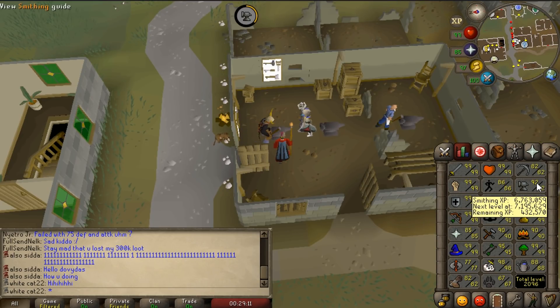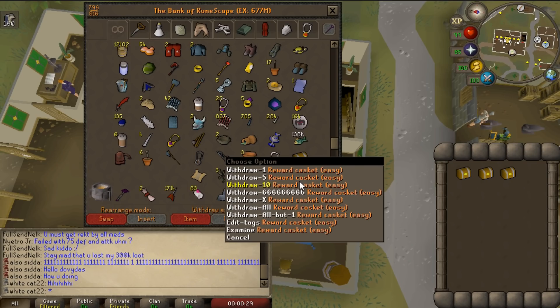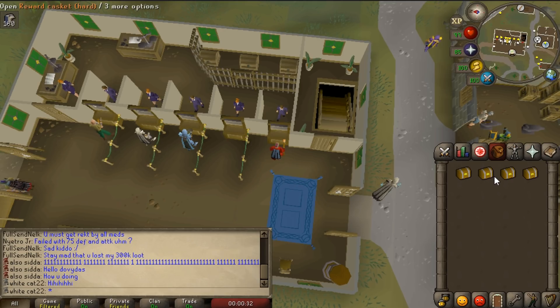That's going to make like 80 rune full helms. I recently got a level by smithing cannonballs to 92, and this is the exact requirement for full helms. Wait, I had these clue scrolls in the bank — I want to open them right now before I go and alch all the items.